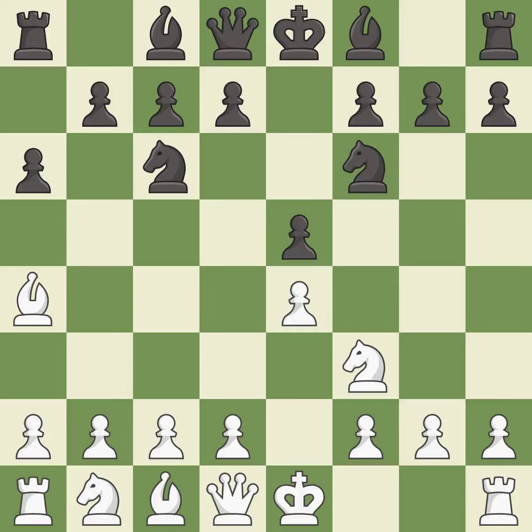Nf6 attacks the undefended e4 pawn and develops the knight at the same time. d3 protects the e4 pawn and allows the dark-squared bishop to develop. b5 takes space on the queen's side, attacks the bishop on a4, and allows black to fianchetto the light-squared bishop to b7.